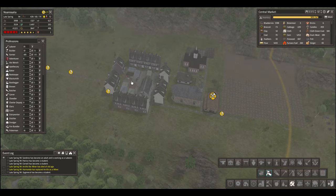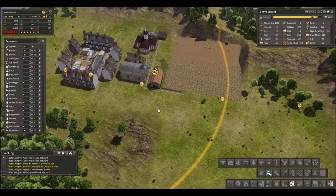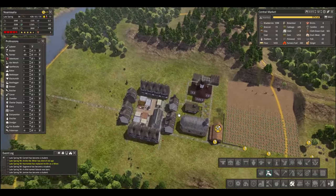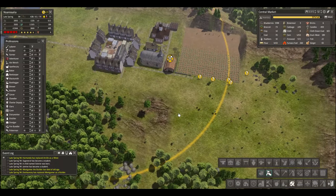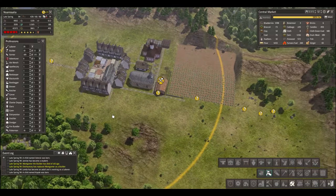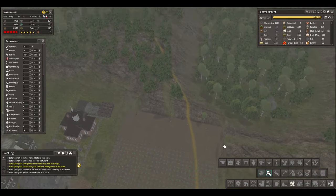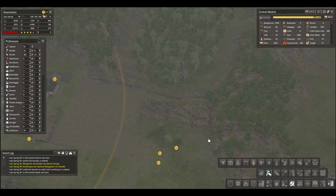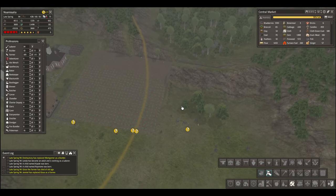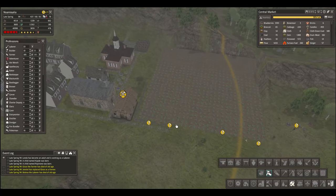I don't know that we want anything else right now aside from maybe another farm of some kind. We can also do farms on this side, here and here. We may have to do more power tool flattening. As much as I said I wouldn't do that anymore, I'm breaking my word — it's just so useful to be able to flatten things out a bit.